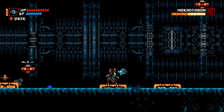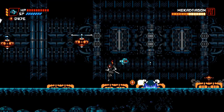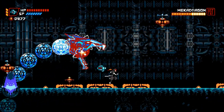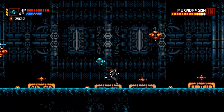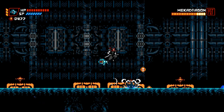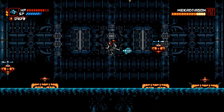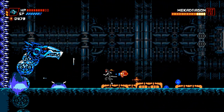When he dives down, you want to stay in front of him — keep a good distance — so that he doesn't dive into you. As you can see here, I'm just hitting him three or four times and then backing off. You don't want to stay in the middle of the map, otherwise you get hit by his dive.